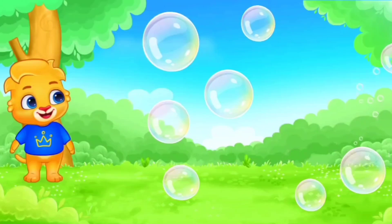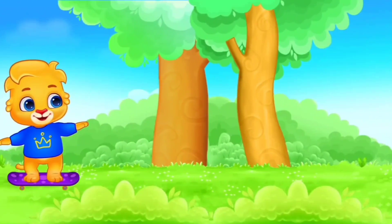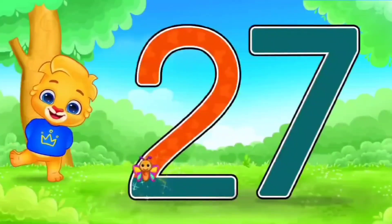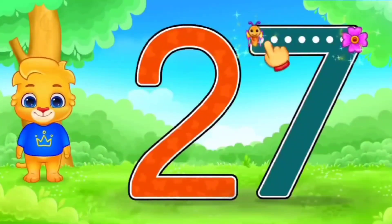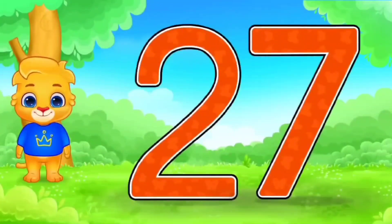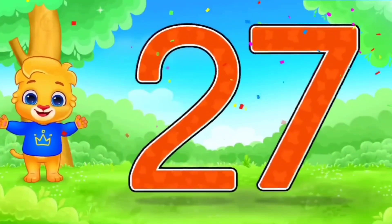Okay. Now see value. Very good. And then 7. Trace 7. Amazing. So, 2 and 7 is called 27. 2 and 7, 27. Next.